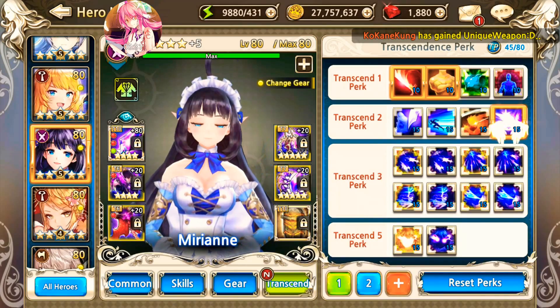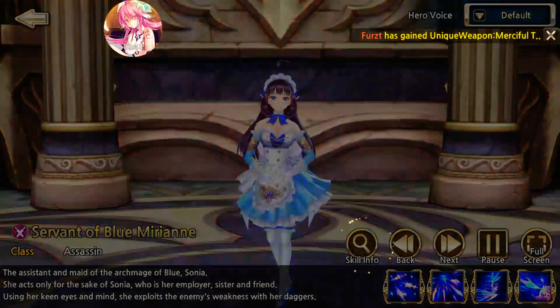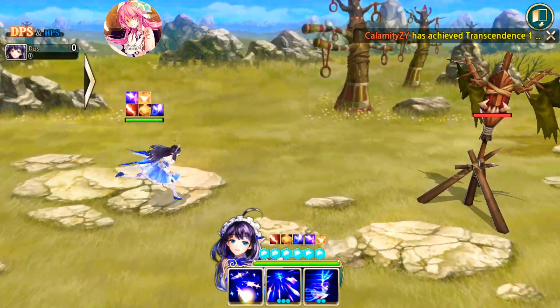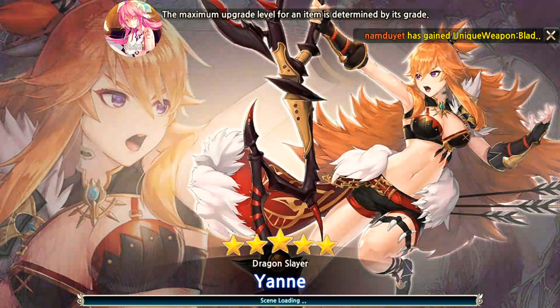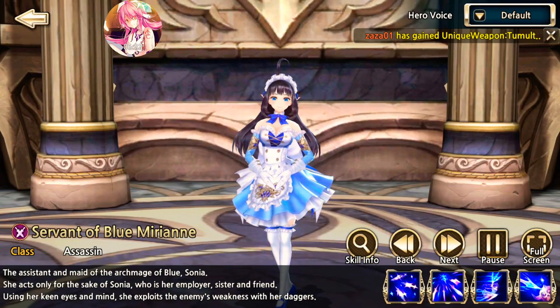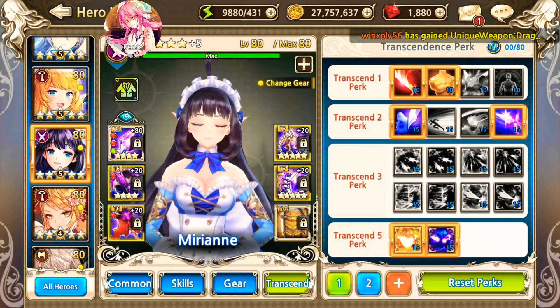Now we're using T5 light and T5 dark, with no perks in the middle slots — let's see her damage. Skill 1 again, then skill 3 — that's 15 million. That answers the question: should you neglect any T3 perks? Absolutely not. She lost around 2 to 3 million damage per hit, which is around 4 to 6 million total. That's huge.